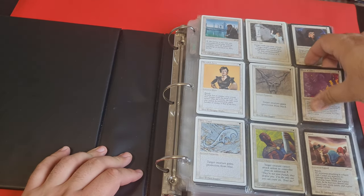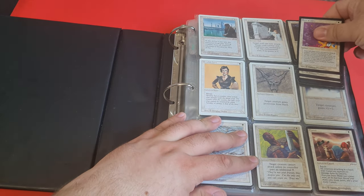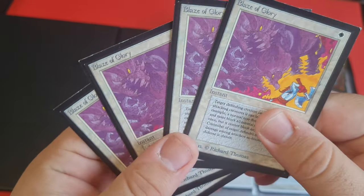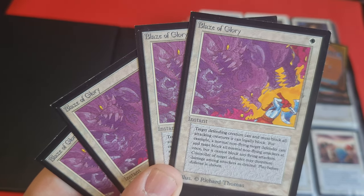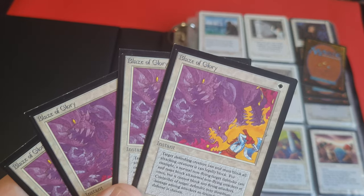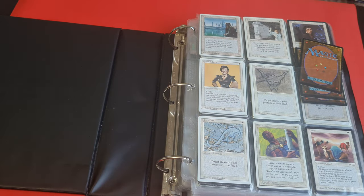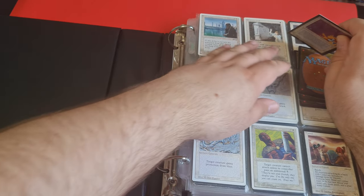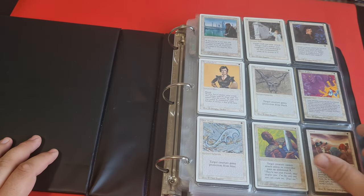Next, we have got Blaze of Glory. Blaze of Glory is an interesting card — it is a combat trick that can be used for some interesting interactions. More importantly, it can even be used on your opponent's creature, which is not something I have seen people do, but it is actually possible. Technically, you can use it on Abu Jafar or on Cockatrice or on other creatures with beneficial effects.